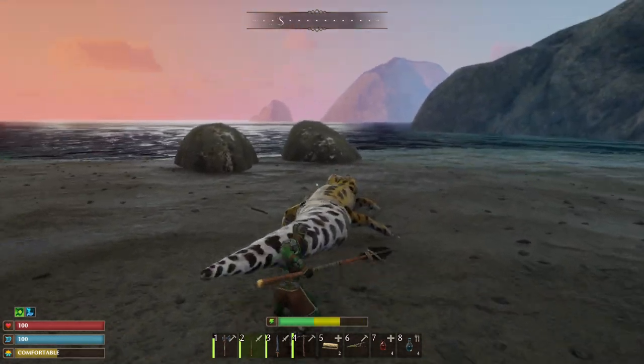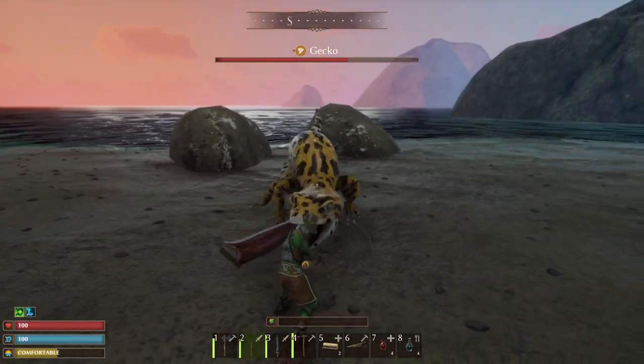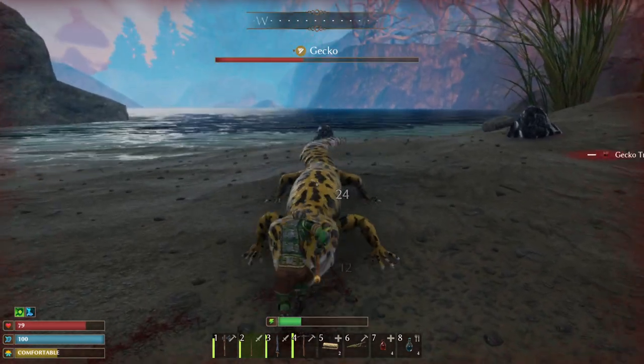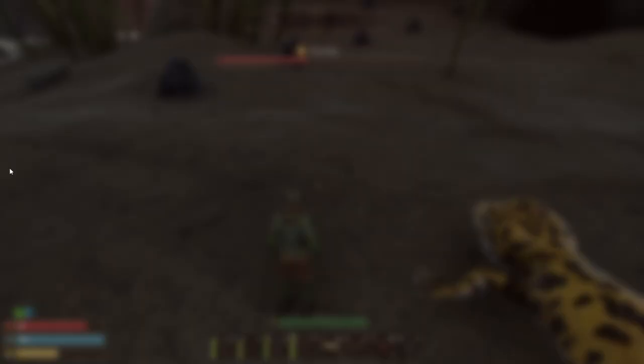As always, you have to fight it first — get it to about half health. From there you're able to press F to tame, and then you're good.